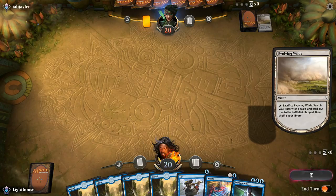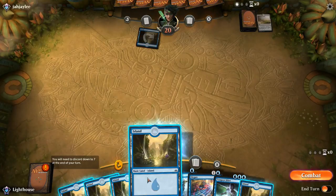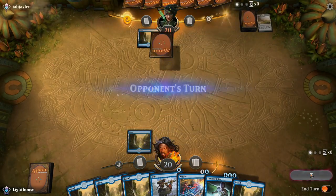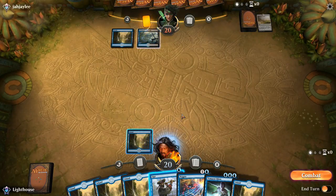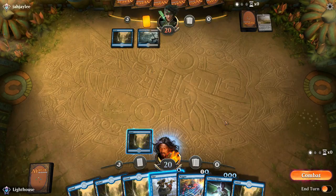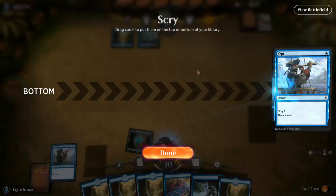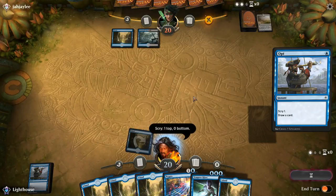For the purpose of this deck, I do have a win condition, which is mainly Tempest Djinn, but that's really my only win condition. Notice I don't cast Opt right here, because I want to pretend like I've got Spellpierce in hand. I can just cast it at the end of their turn and see what I get. I get another Opt, so I decide to keep it just so I can keep looking for other cards.